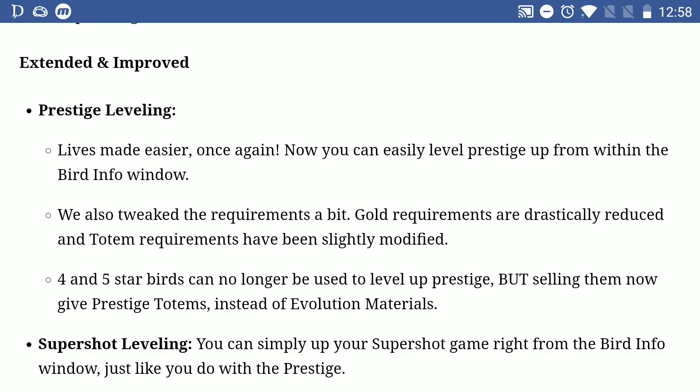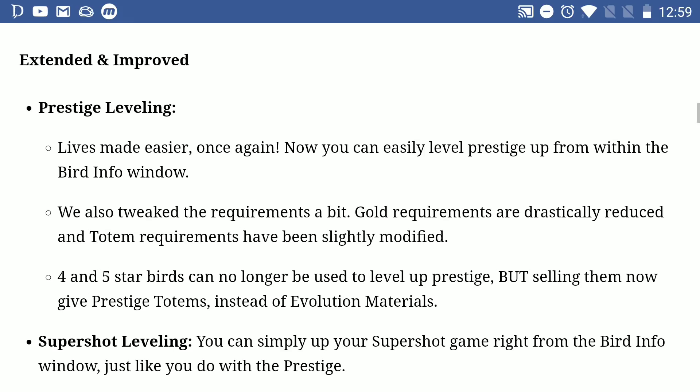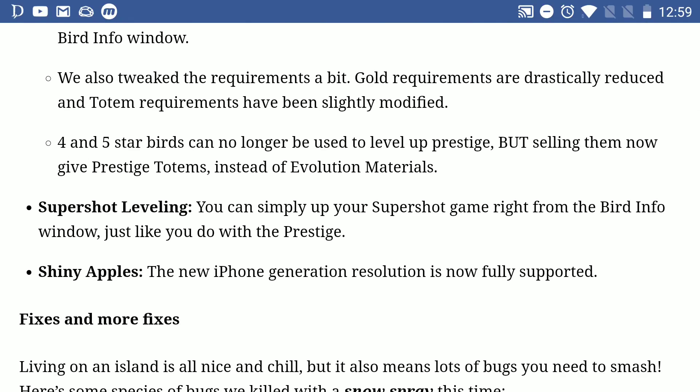Extended and improved prestige leveling — now you can easily level prestige up from within the bird info window. They also tweaked the requirements: goal requirements are drastically reduced, and totem requirements have been slightly modified. 4- and 5-star birds can no longer be used to level up prestige — ouch — but selling them now gives prestige totems instead of evolution materials, which is cool. For super shot leveling, you can also level up your super shot right from the bird info window, just like with prestige.